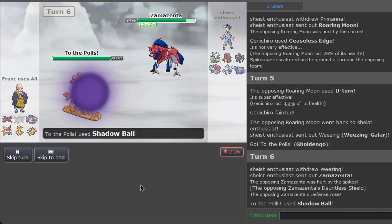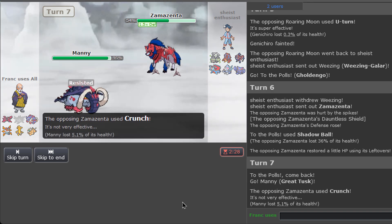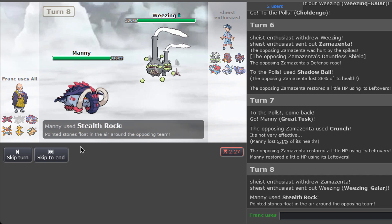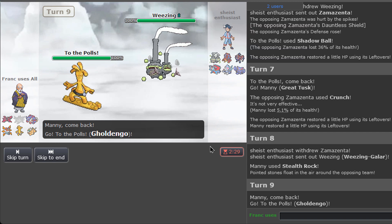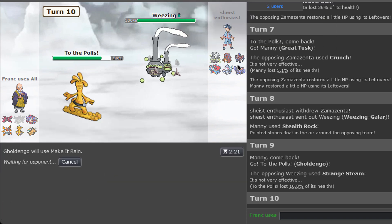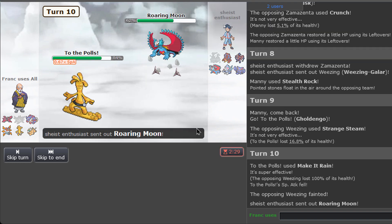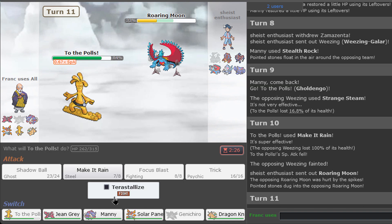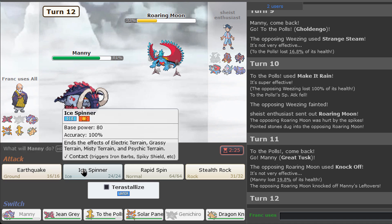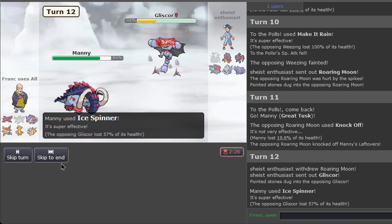Shadow Ball for a little bit of damage. Moltres is fine. Oh, nice damage! Defensive Great Tusk is the way — crunch doesn't even do that much, fantastic. Now I want to go for rocks. There we go, rocks are up, and back into Gengar — that's what we do with this mon. He might go into Volcanion again or maybe Roaring Moon, but I hope it stays. Setup is a little scary but I think we're okay honestly.